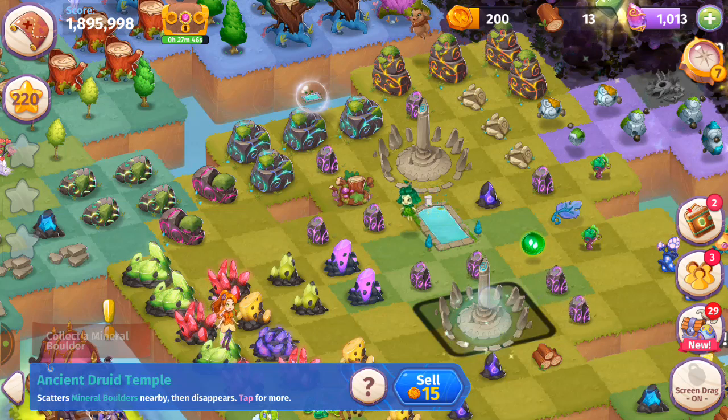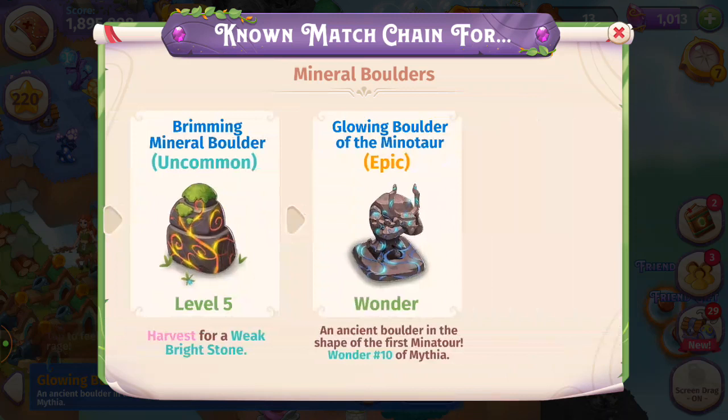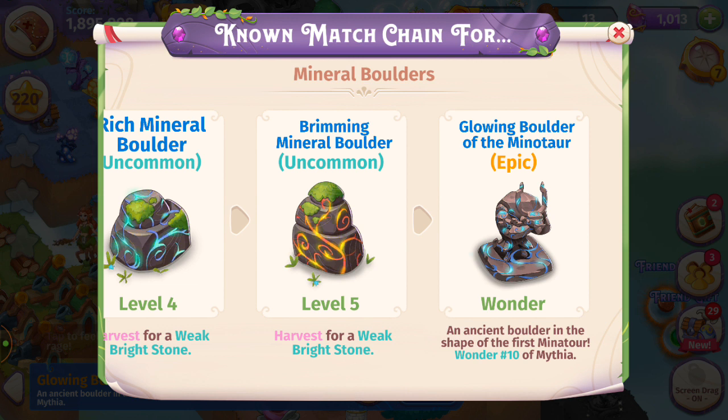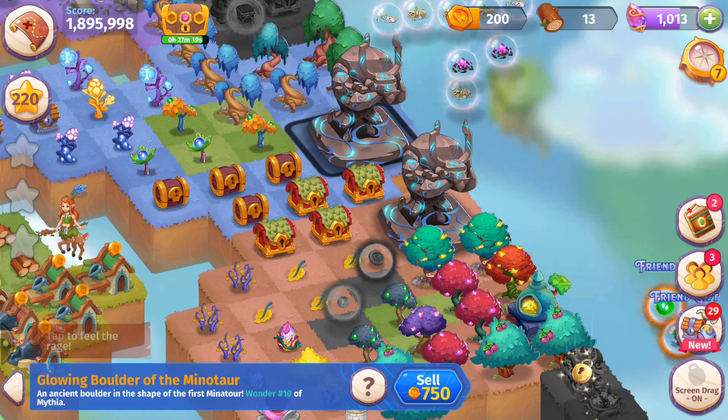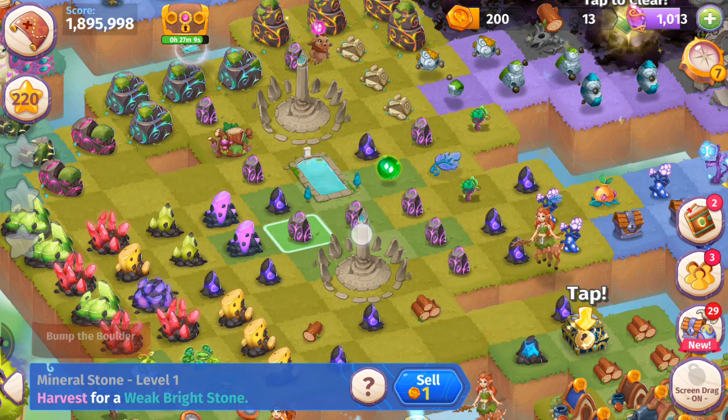There's so much going on — we're going to be able to make tons of merges. We might be able to get two more of these glowing boulders of the Minotaur. These mineral boulders I'm tapping to get the glowing rocks are kind of like the equivalent of shrubs in Merge Dragons — same concept as the ruins of the sky palace, but for the glowing boulder of the Minotaur. If all goes to plan, we should have another one by the end of this live stream.